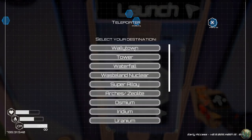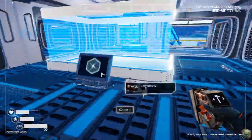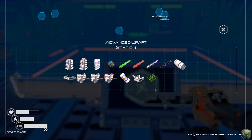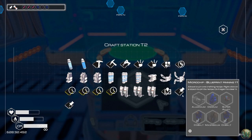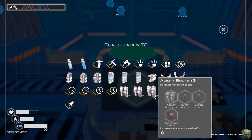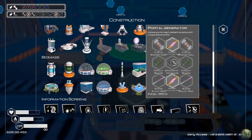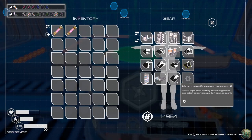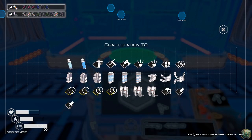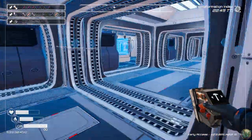Let's go back here to Wallytown. I forgot to pin that recipe because I am an idiot. Let's pin that recipe. And let's also pin this one. How many recipes can we pin with this chip, by the way? It says 'pin more' but doesn't say how many. We also need a microchip compass, so we can pin all three of those and see everything we need to gather.